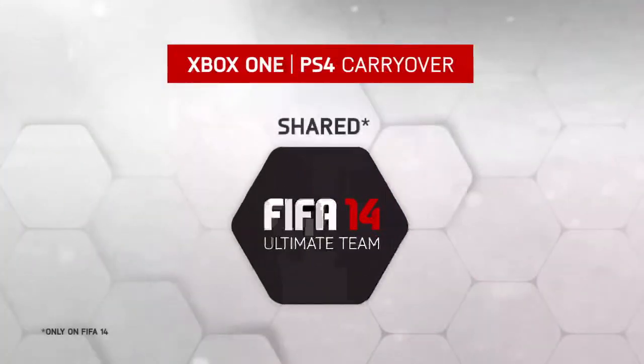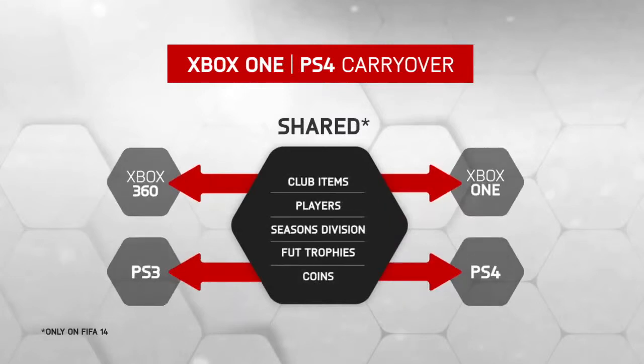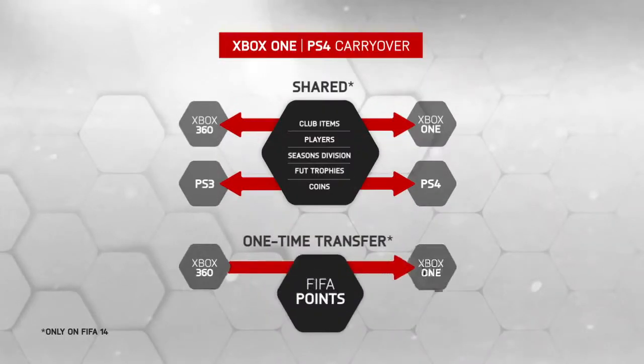Seasons now — instead of 5 there's going to be 10, and it's more like the normal season. And now once you've spent all your money buying FIFA 14 Ultimate Team and you're living out of a cardboard box when you buy your PlayStation 4 or Xbox One, you can transfer over your players and all that. You have a one-time chance to bring FIFA points over to your PS4.